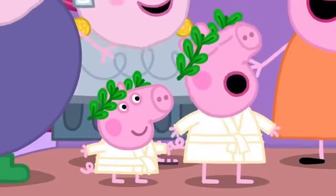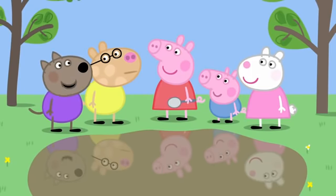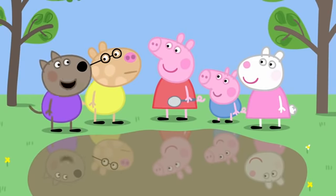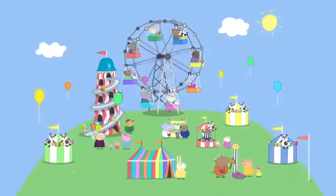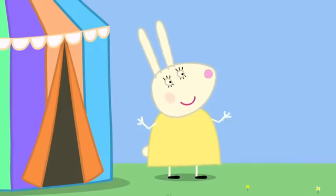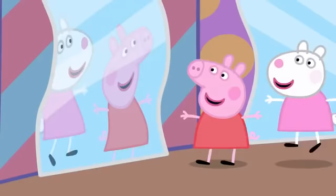Peppa and George love being Romans. I know where there are some big funny mirrors. Really? Wobbly mirrors in a tent! Where are these wobbly mirrors? At the fair. The parents have brought the children to the fair. Roll up, roll up — see my amazing wobbly mirrors! The tent is full of big wobbly mirrors.